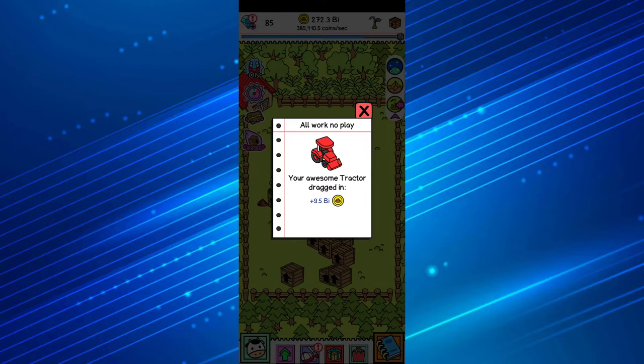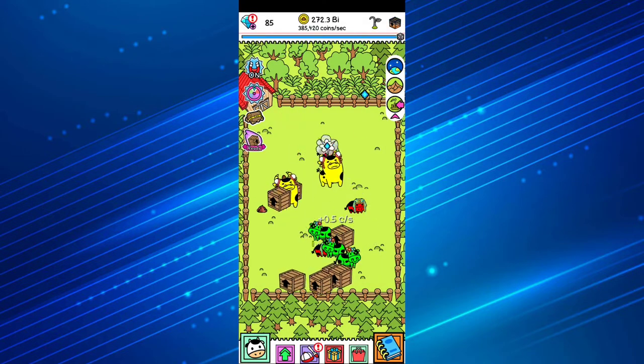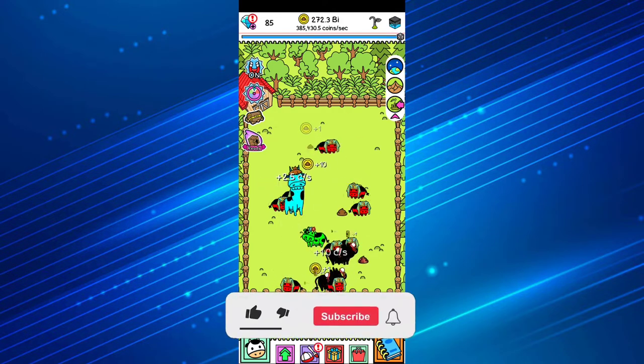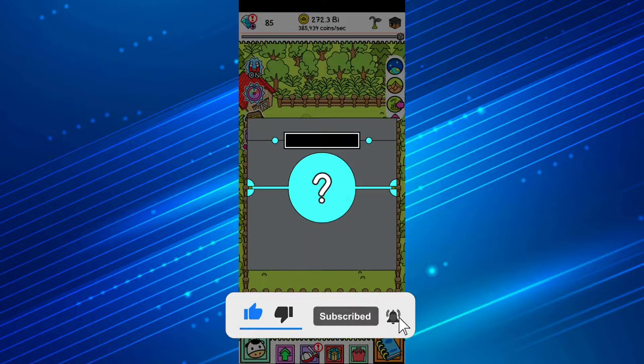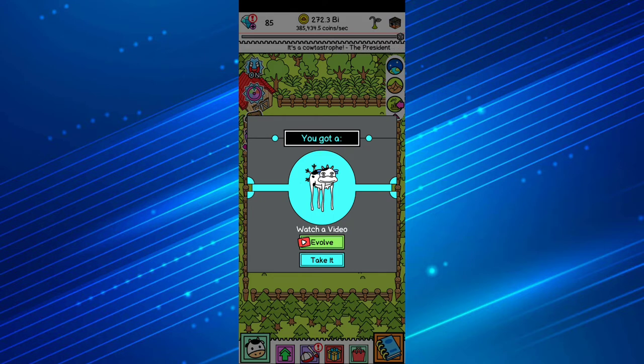Welcome to Cow Evolution, obviously an idle game here on the Idle Games TV YouTube channel. Basically you need to merge some cows of different kinds of species in order to earn coins, evolve, and find new breeds. You're going to have different kinds of collections and an evolution crate.